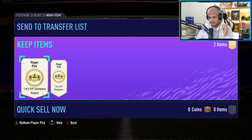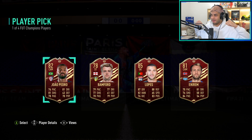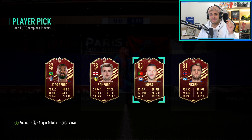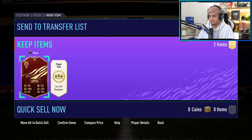So first pick - last time we got Rashford. Can we get the best luck again two weeks in a row? Here we go - three, two, one. Open it up. Oh, we get Lopez. We also get Bamford. That's interesting - make sure you look out for Saturday's video, I do a video around this player with a certain someone. Have a guess in the comment section. We'll pick 85 Lopez for our first pick. I feel like that's going to be our best pull, but you never know.